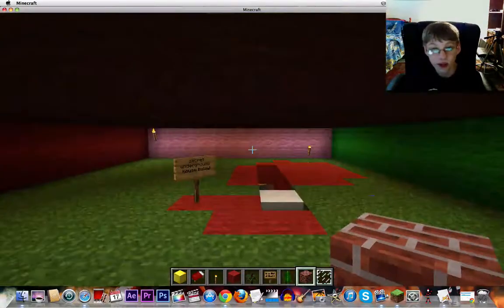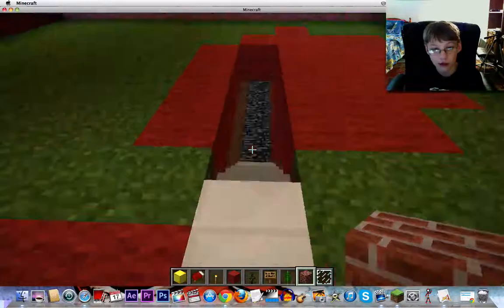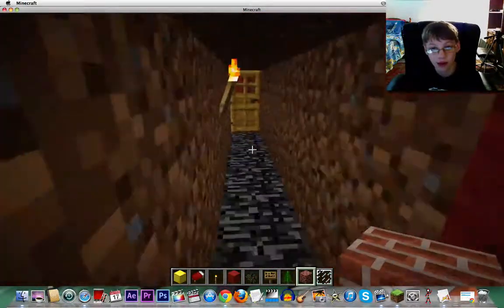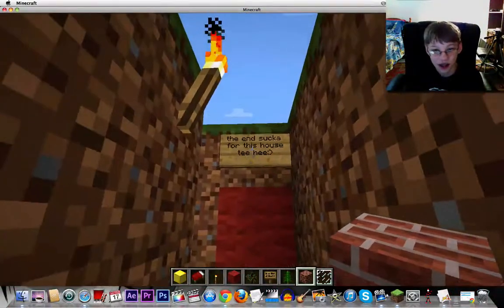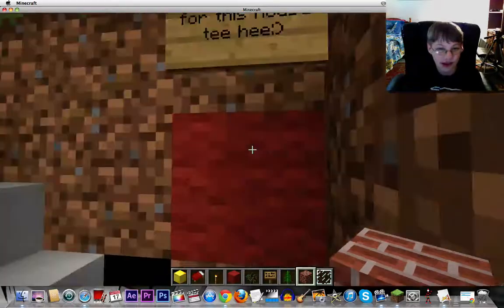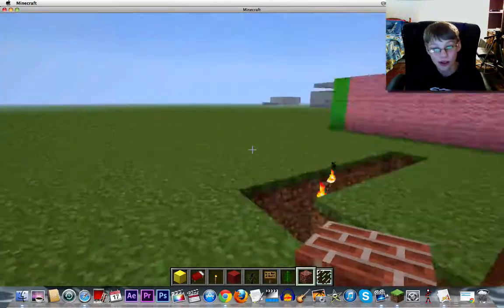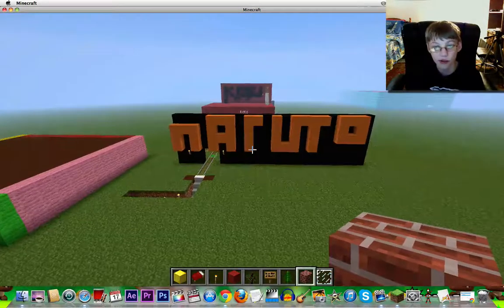There's a secret underground house below, so go under there. Sorry about that - go under here, open the door, and then I made a trick: it says 'the end sucker' for this house. I got kind of bored so I put that there. Now let me show you this - you know, I'm a fan of Naruto so it says Naruto.